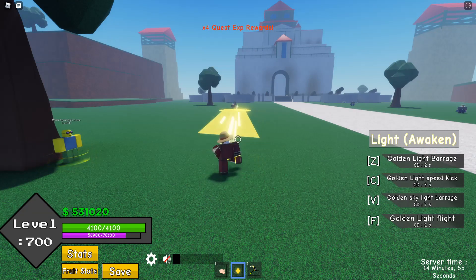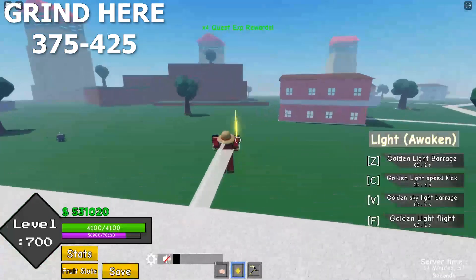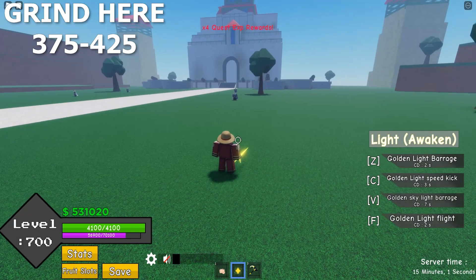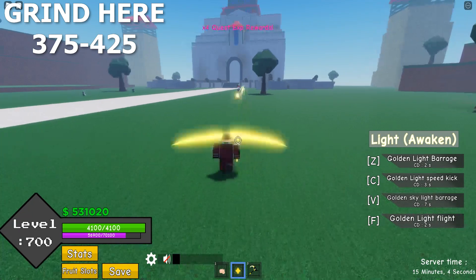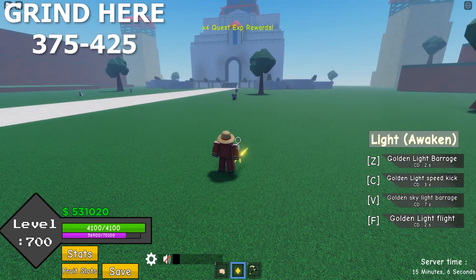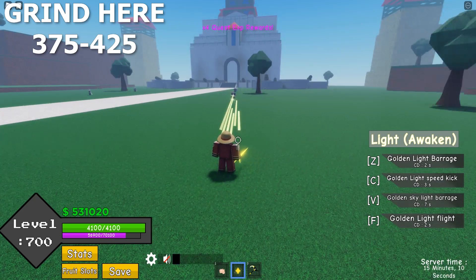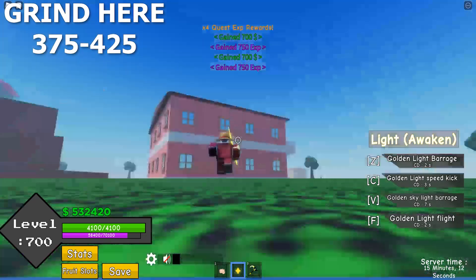Do it right there. This is my farming tip — this only works for the light method. So if you don't have light fruit, I suggest you get one. Right there.